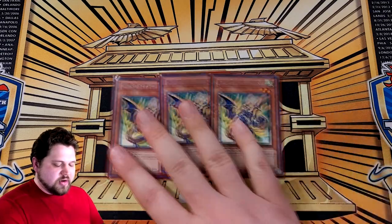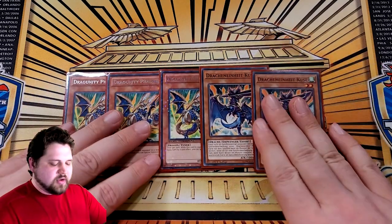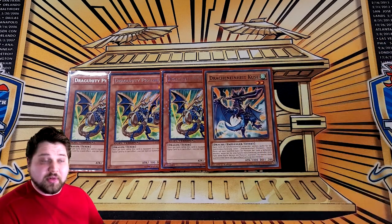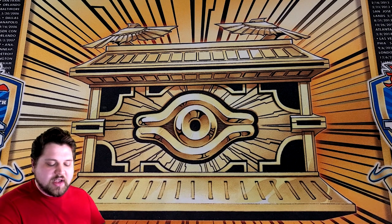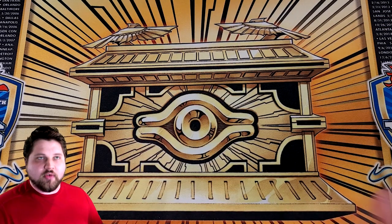For Dragon Tuners: three copies of Dragunity Phalanx and two copies of Coos. There's not really any reason to play the third copy of Coos — it doesn't do anything other than contribute to worse hands overall. You just need to have one in deck to be able to get off Lance most of the time, so if you start with one, you need the other one in deck. Phalanx is just a superior tuner overall because it accesses more cards and gives you access into more play lines. Coos is literally just to go into Barca, but you do need copies of it to access.